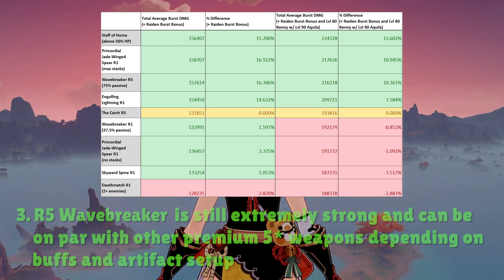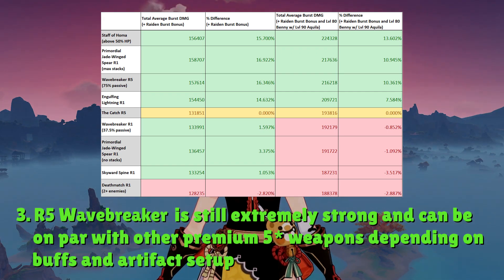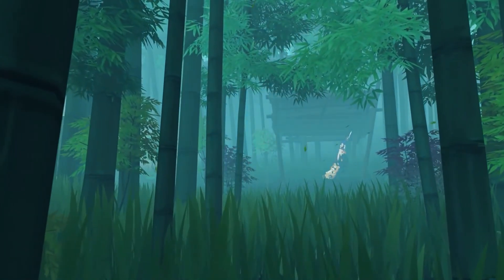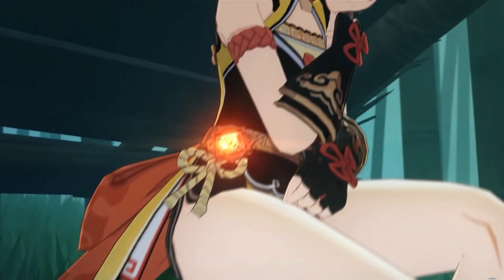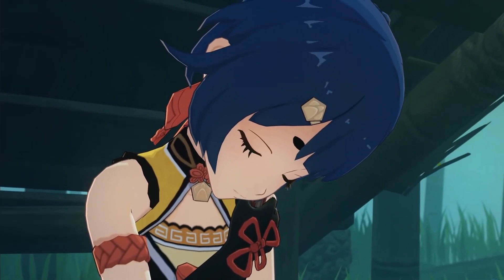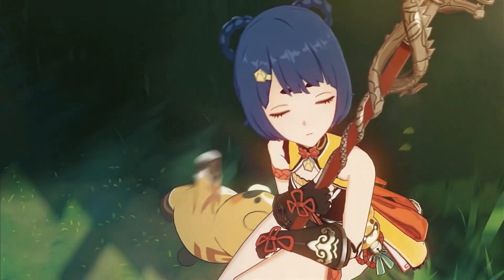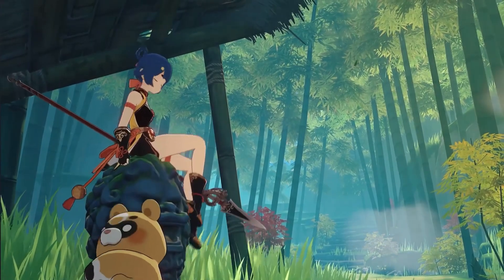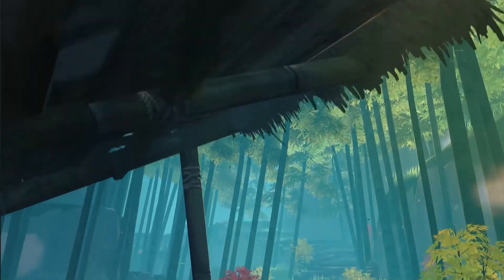Last but not least, R5 Wavebreaker can be around the same level as Staff of Homa, max-stack Primordial Jade Wing Spear, and Engulfing Lightning depending on your artifact setup and team buffs. Overall, just like Raiden, Wavebreaker's Fin is going to be the best 4-star option for raw damage on Xiangling with any extra refinements. Otherwise, the Catch still retains the role of being the most balanced 4-star weapon in terms of having a variety of useful stats and a large amount of damage. Ultimately, it's up to you to decide whether you need the Catch to compensate for weaker artifacts or if you want to go for a good artifact setup with Wavebreaker's Fin.